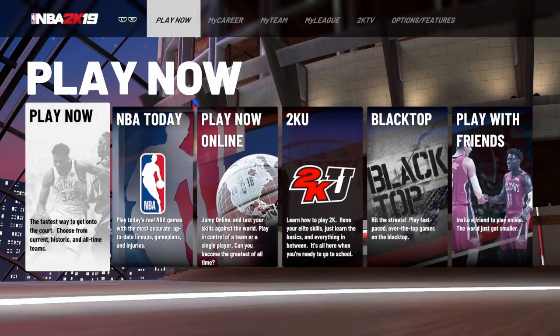The draft has gone by, free agency has gone by, trades have went down, and I know you guys want to have these players on their new current teams. I'll be showing you guys exactly how to do that. You'll get the new rookies, you'll get LeBron with his teammate AD, you'll get DeMarcus Cousins, you'll get Zion, you'll get Ja Morant — you'll get all these guys on your copy of NBA 2K19.